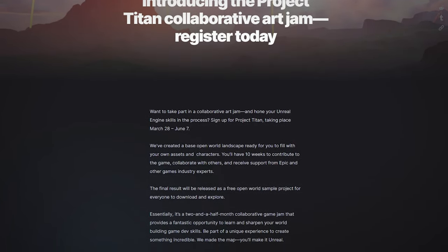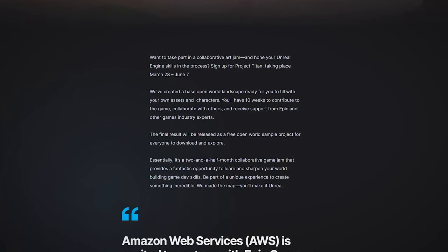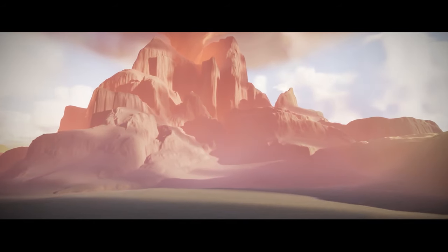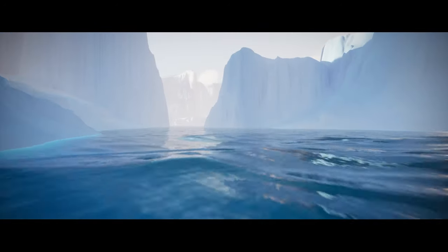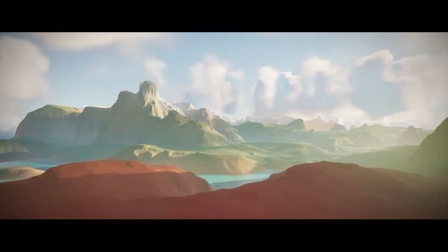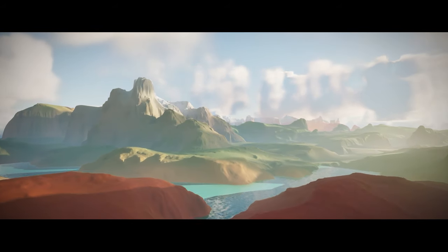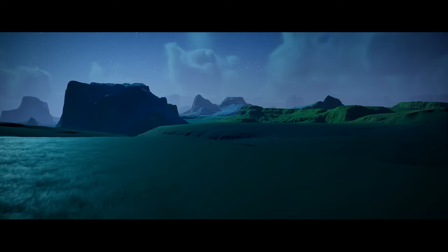This is a 10-week collaborative art jam from March 28th to June 7th, offering a chance to enhance your Unreal Engine skills. With a base open world landscape provided, participants can contribute assets and characters, as well as collaborate with industry experts to create a free open world sample project, which will be available for download at the end of the event. This would make for a truly unique opportunity to showcase your game development prowess.